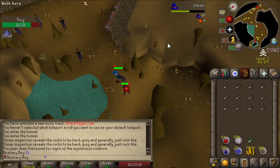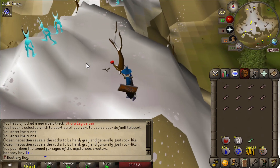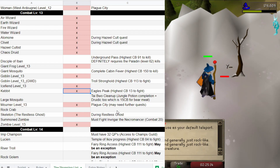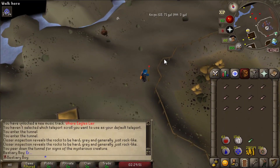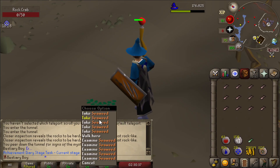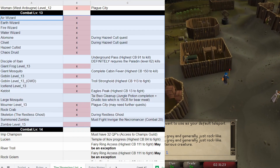We've got the level 13 Ice Fiends to kill. Time to grab one of these Rock Crabs. Rock Crab down. The end of the combat bracket 13 tier kind of crept up on me — I wasn't really ready for it. So let's quickly run through the things we can't do.